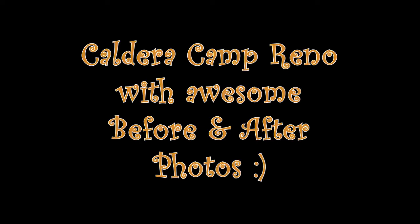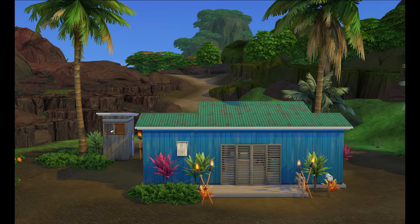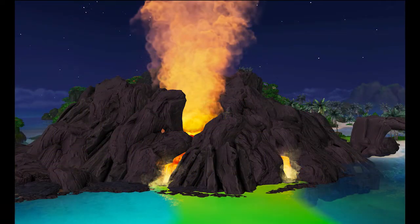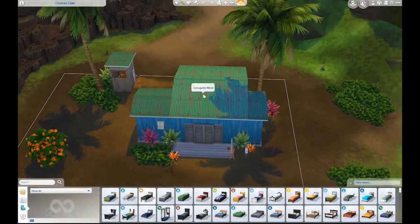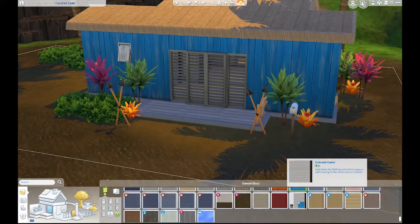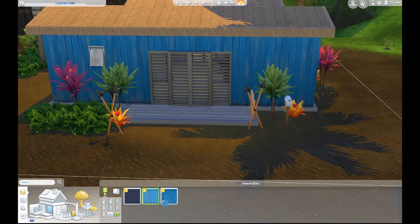Hey everybody, Crystal Gamer here with the Caldera Camp Reno. This is a little shack near a huge volcano in Sulani. It starts out at fifteen thousand dollars, and I actually set a couple of goals for myself with this particular project — I wanted to do it in fifty thousand simoleons or less.